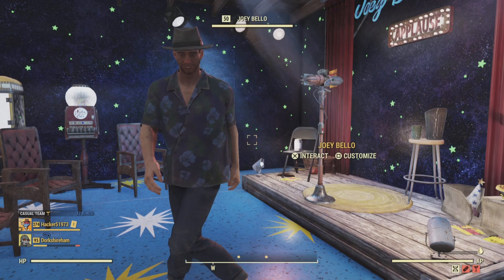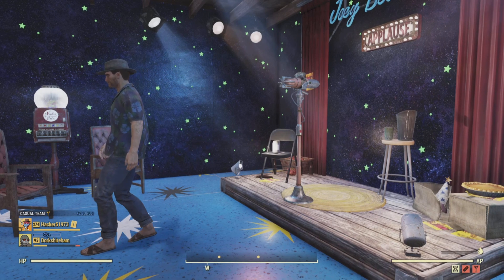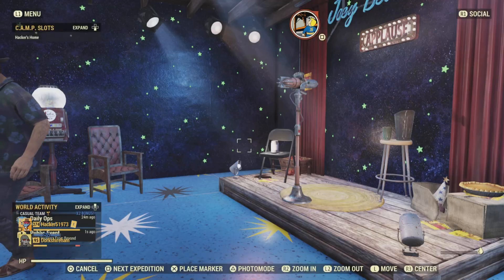Hello everyone, this is Sacker, welcome to the channel. Today is Wednesday, July 5th. Here's a list of the Fallout challenges plus the sell item for today on Fallout 76, so let's see what we got.